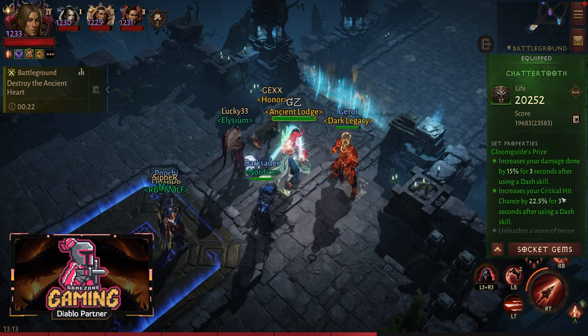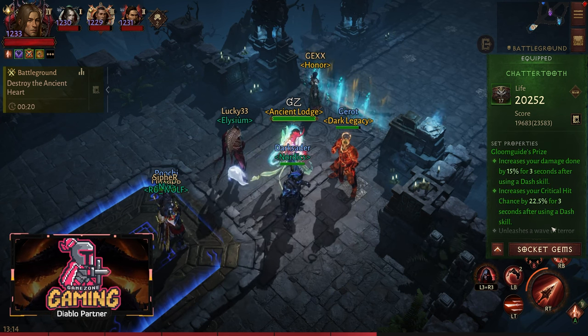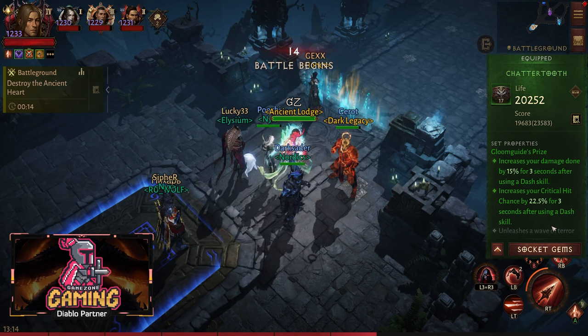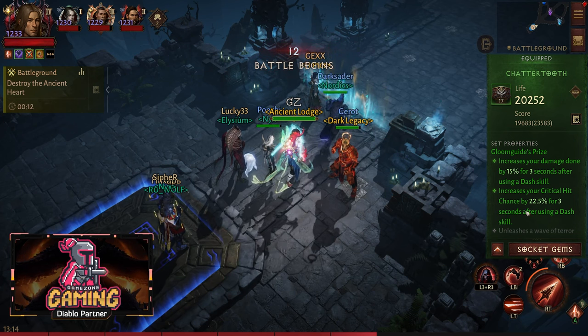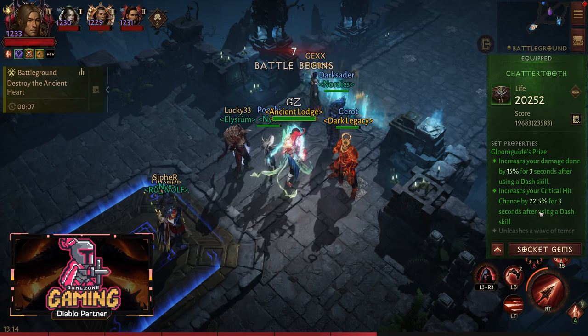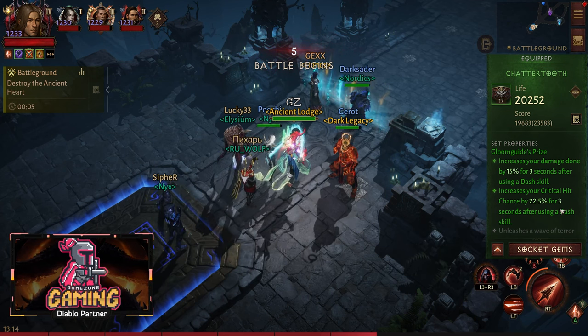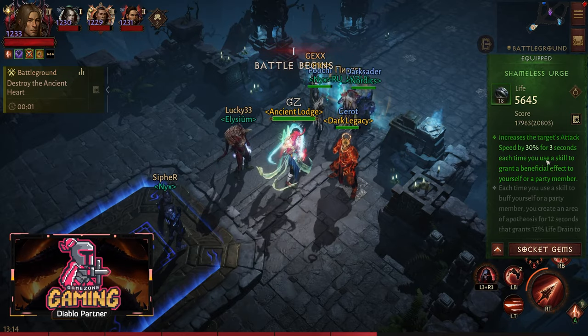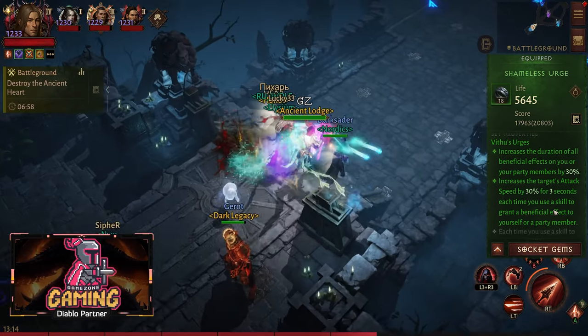The set item I am using here is for the dash itself — Gloom Price — which increases your damage done by 15% for three seconds. I have pretty much unlimited dashes on my Demon Hunter. It is giving me 22.5% critical chance each time I use dash, and with the Gloom Price I am combining that with the Vitus Arch.